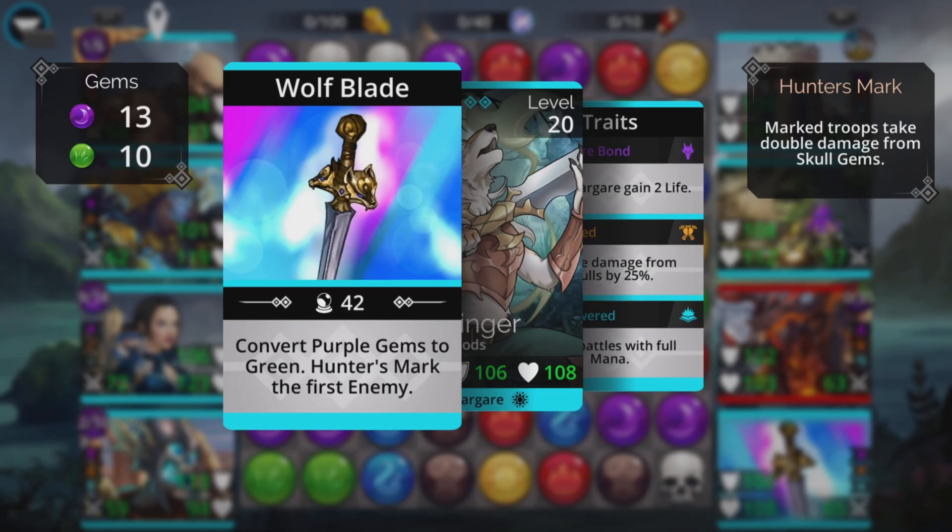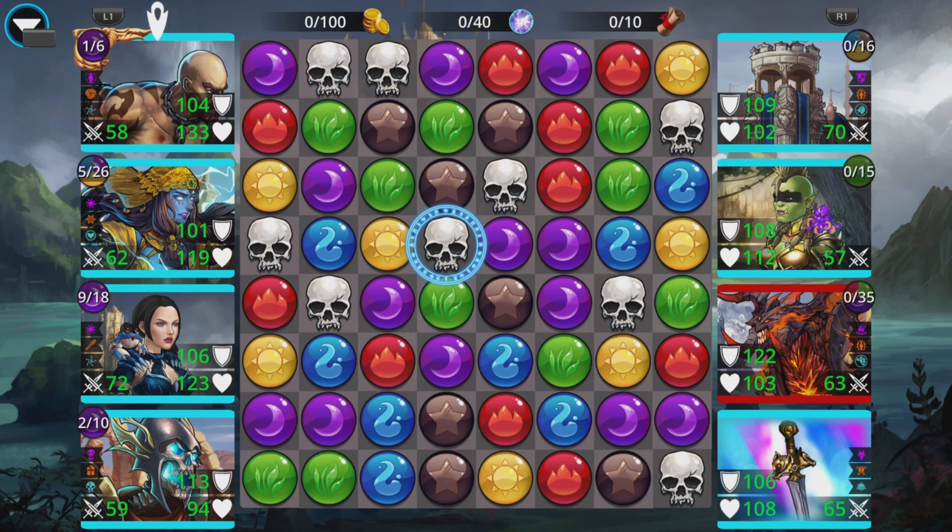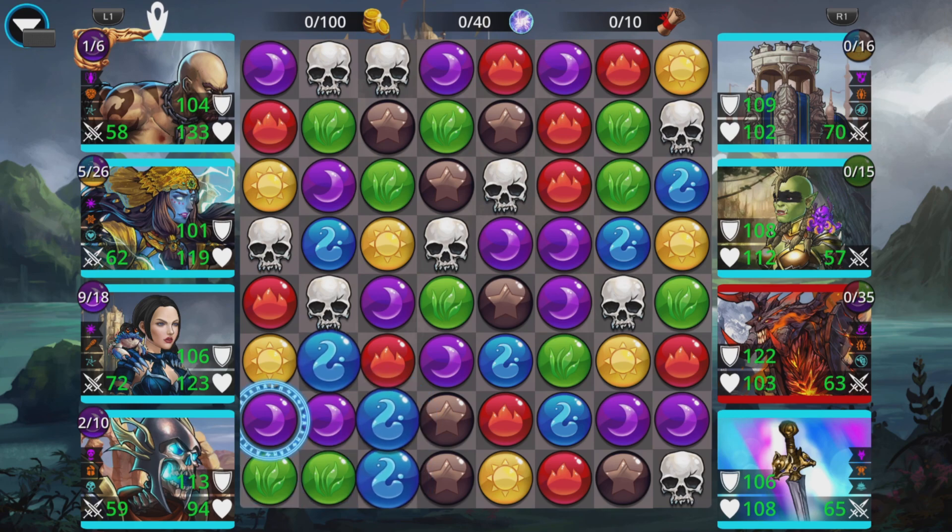Not the best starting board I've ever seen. They'll convert purple to green first — we've got a little bit there. Nothing there. If I take this it's probably going to set them up. If I take this one, that's going to disappear and drop down there so they're going to get three, and there's still this one here.